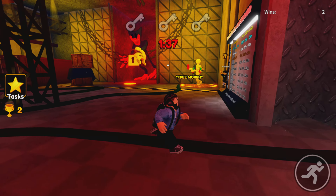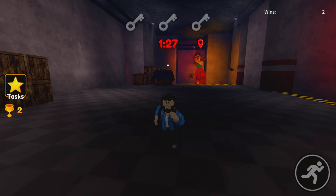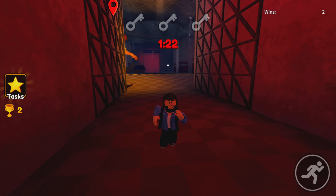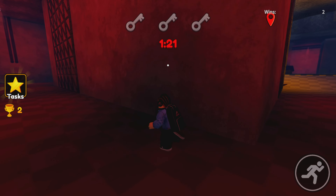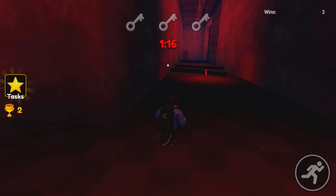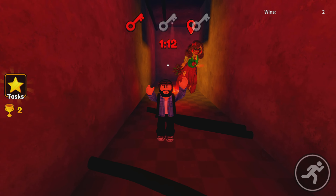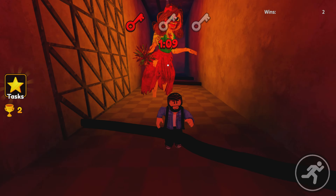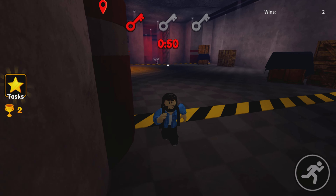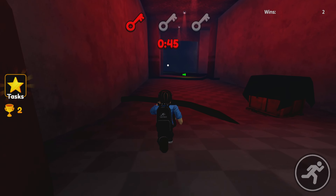I'm coming to you — you thought I was playing with you, huh? Oh my gosh, come back over here. I'm stuck — I'm fighting these walls. I got a key! You thought I was done with you, huh? But I'm dead. Not a lot of players — it was a lot of players but they kept leaving. So it's a little difficult to collect these keys, but good thing I already won twice. Collect the keys and escape.